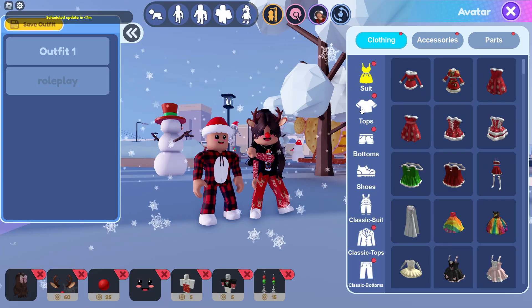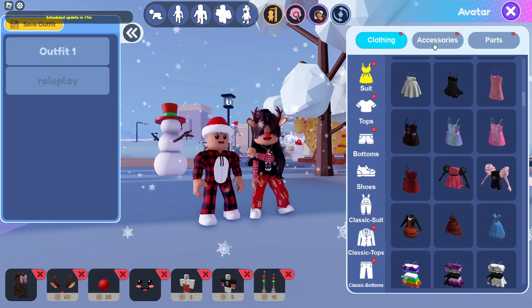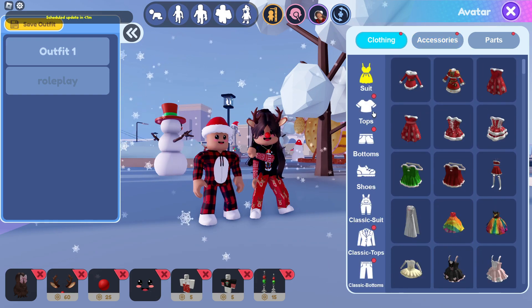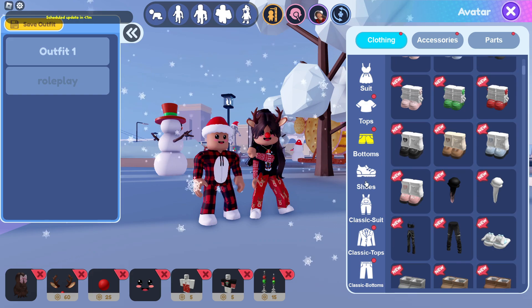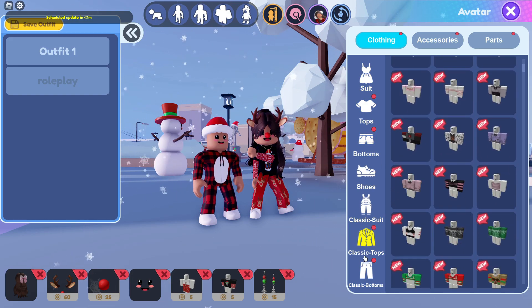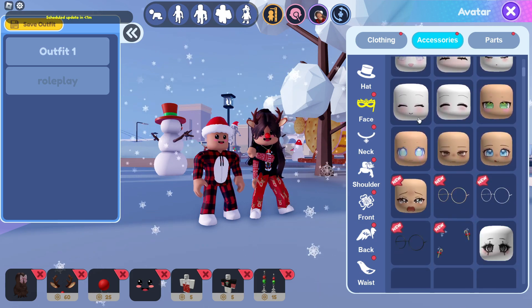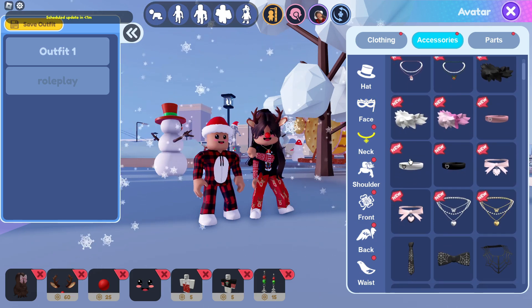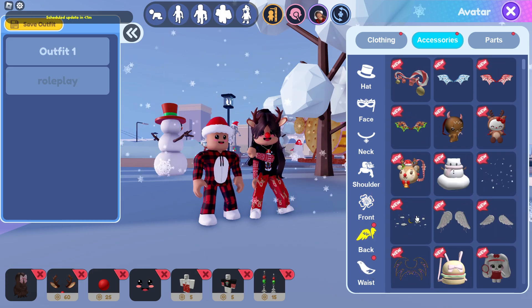We're gonna look at the clothing first. Let's scroll down. These are the new dresses which look super cute. And now it's time to go over to the tops — these are all the tops that they have added. Now it's time to go through the accessories: face accessories, neck ones, shoulder ones, front, back, and lastly the waist.